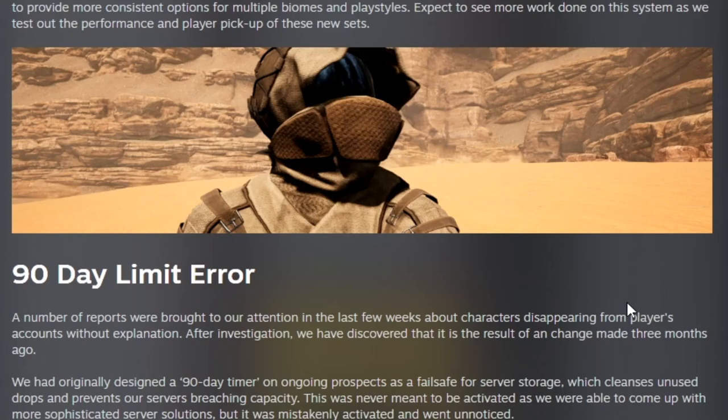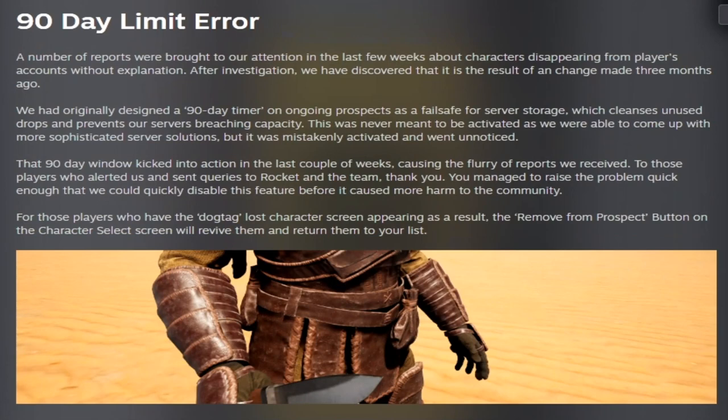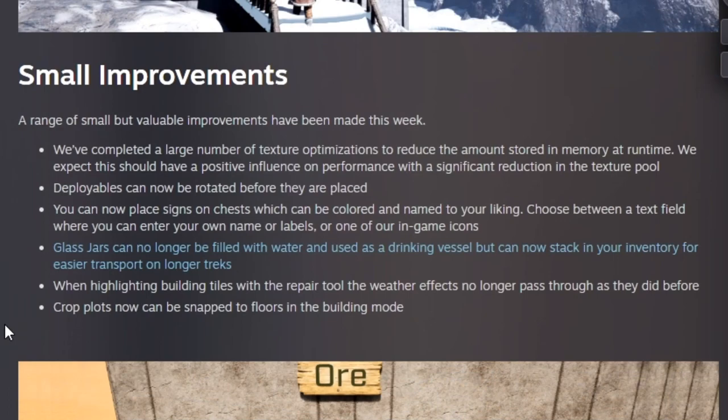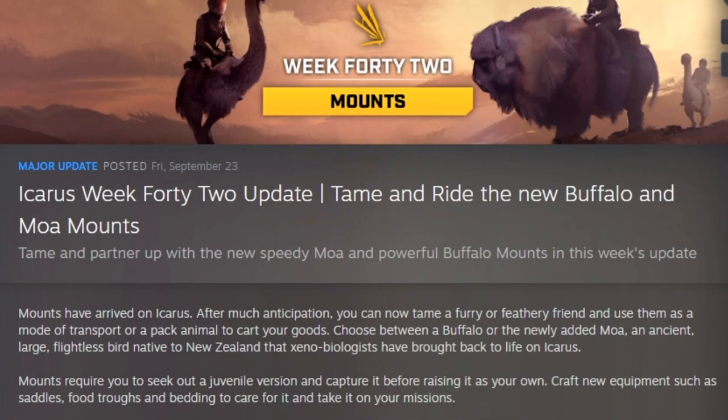Week forty was an armor revamp — two new armor sets, an armor system rework, new armor benches, the Wayfarer and Cured Leather armor sets, and a 90-day character deletion limit that was restorable using the remove-from-prospect button. Week forty-one, Community Feedback number three, gave us the mission Opulent Stockpile, UI improvements, naming chests, and crop plots that can now snap to floor building pieces, along with icons for signs.